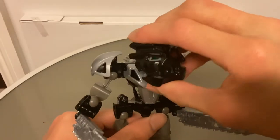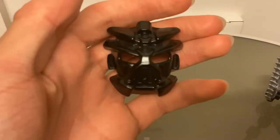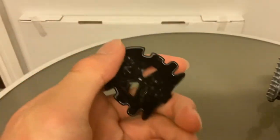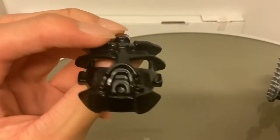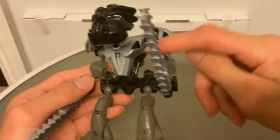Now we have the Pakari Nuva, which is his mask. Under his mask we have the dark green eye stalk with the Mata head. So here's the Pakari Nuva — it is a lot bigger than the G2 masks and the later masks. It has a connection with a stud instead of an axle, which would be more common later on. It doesn't really resemble the original Pakari that I've never had. The masks don't look as good as the original and they're very organic looking for some reason.